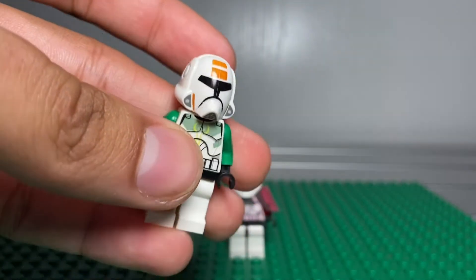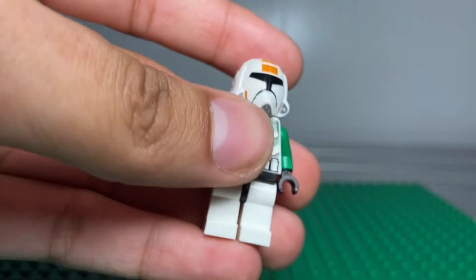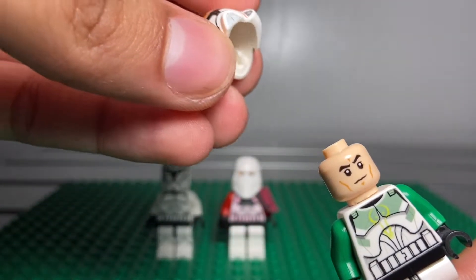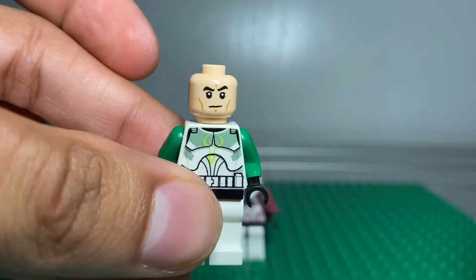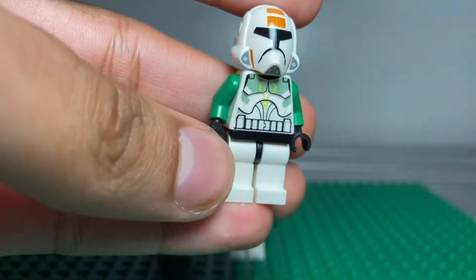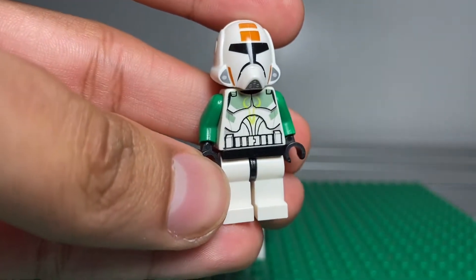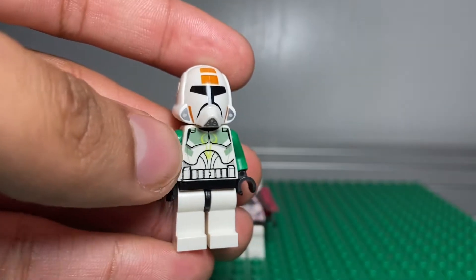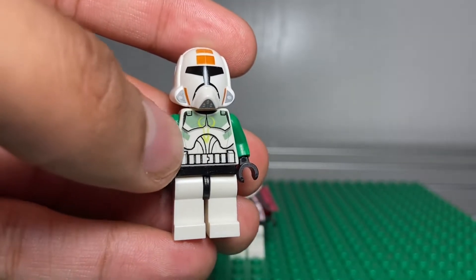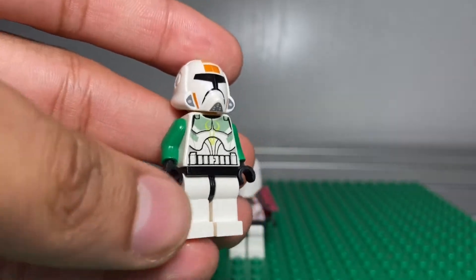This helmet is from the 2013 Republic Trooper — remove his helmet, got a smile face like an angry clone version smile face. I feel like doing a review, but I am doing a review of clone troopers. This torso is from the bomb squad battle pack in sand green, and got some green arms.